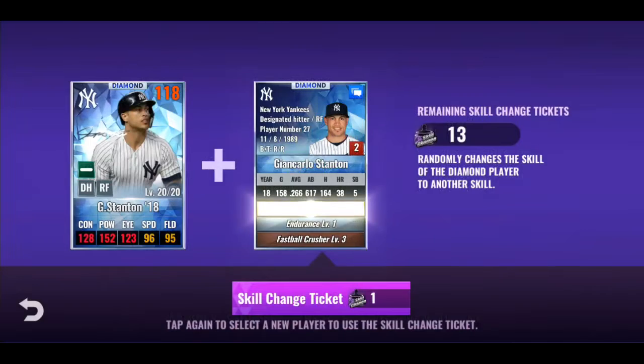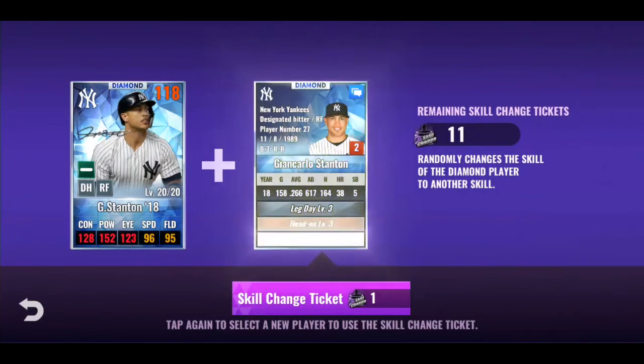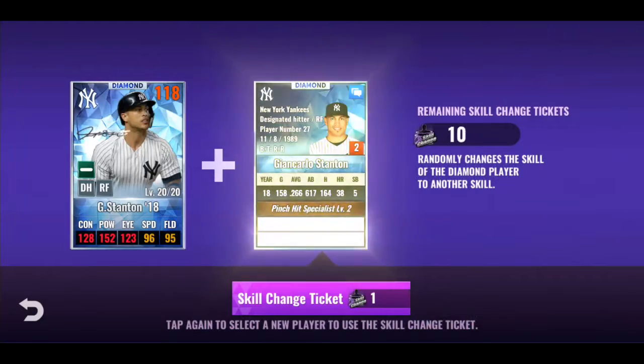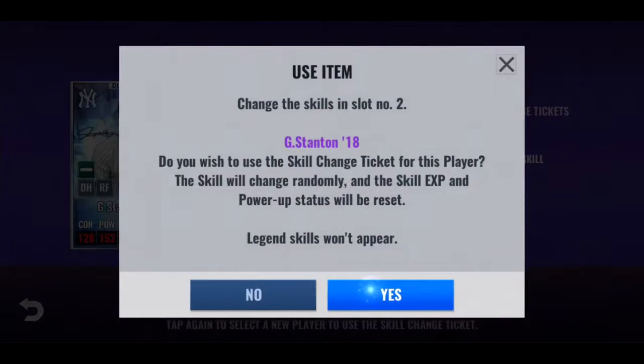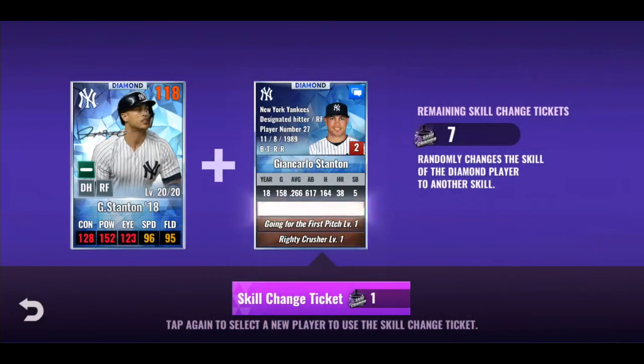Betancourt maybe might need some help too. Getting away from winning streak would probably be in my best interest for Betancourt — triple three is nice. But getting away from winning streak would probably be ideal, because if I could just get my triple golds, just getting away from that nerf would probably be ideal.